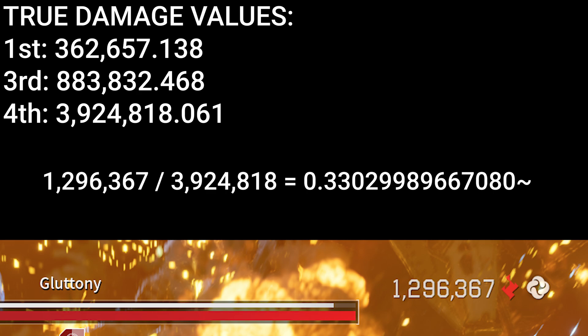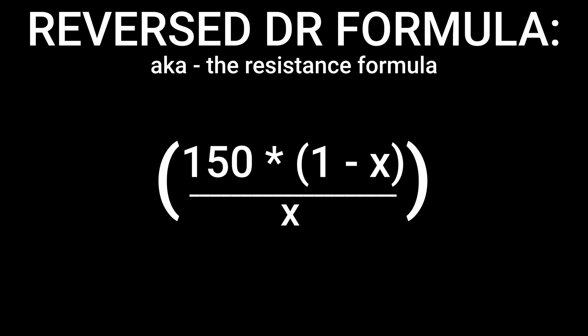And since we know the DR formula is right, it is simply the resist values that were wrong. We can flip the DR formula around so that instead of entering a resist value, we can instead enter in our observed DR value, and this will return the actual estimated resist. While that is technically correct, I really need to stress the importance of having multiple data points to test this with over a huge spread.